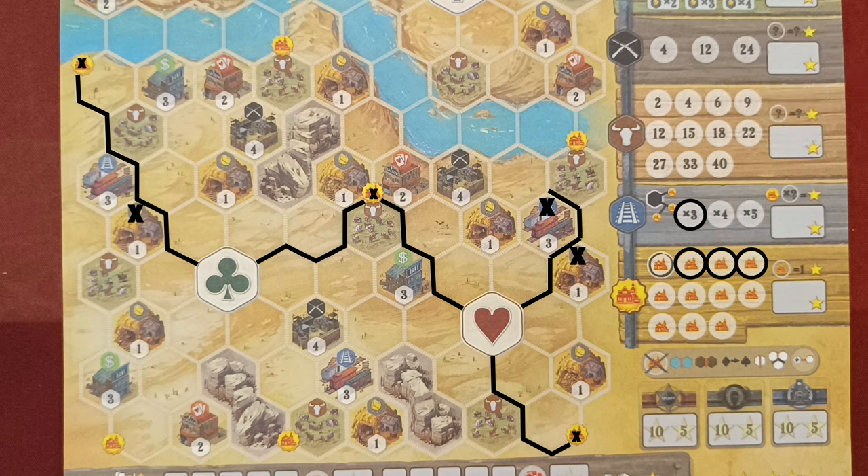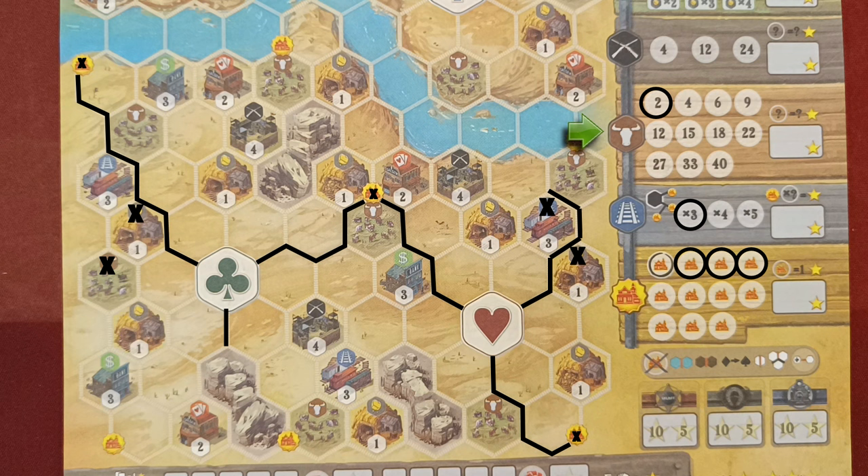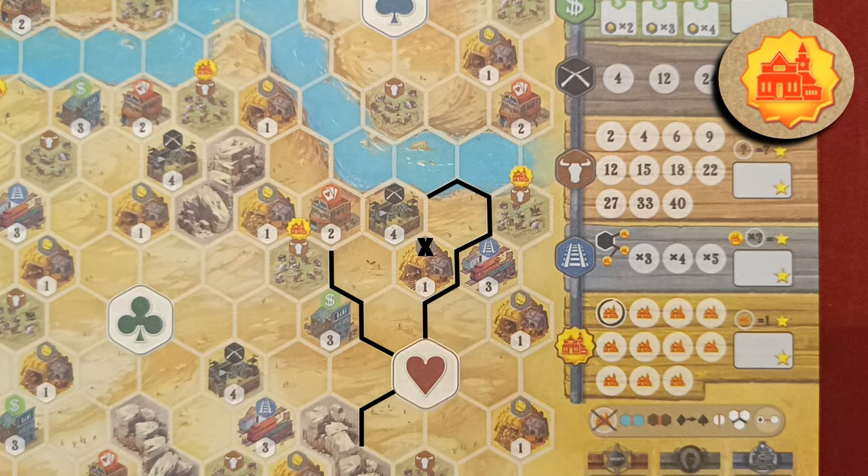Cattle ranches is the only feature that does not require you to draw an edge. A cattle ranch gets activated once it is separated from any other cattle ranch. The river, mountains, the edge of the map, stations, and your tracks all act as boundaries. When a cattle ranch is activated, you circle the next available space in the corresponding track depicting the next higher value. At the end of the game you score the victory points shown on the circled space with the highest value.